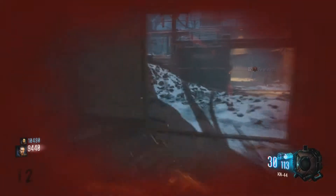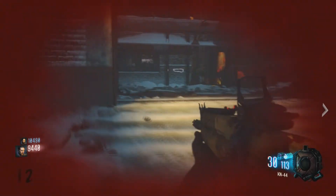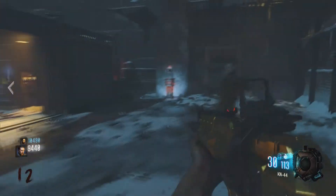Hello everybody, this is your boy Prodigy coming at you with another Black Ops 3 Easter Egg. In this Easter Egg, I'll be showing you how to get the Annihilator in the zombie map, The Giant.